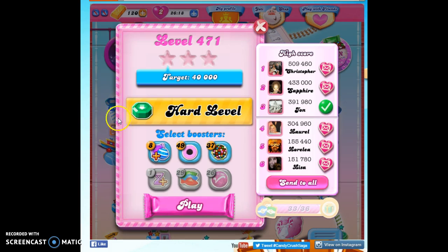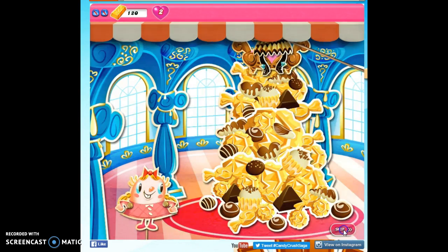Now this is a hard level, so I'm going to boost her up right away. Let's bring in a coconut wheel. This would give me a color bomb right at the very beginning, and also both a striped and wrapped candy right at the very beginning. A coconut wheel — notice it says 'add coconut wheels to the candy mix,' so while we're playing, we might get more than one coconut wheel.